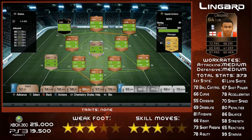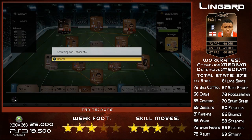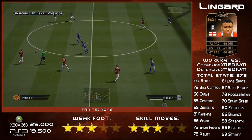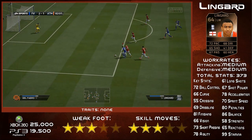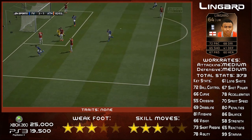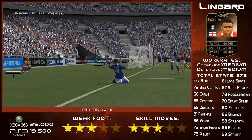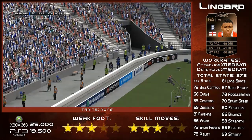Hey, what's up guys, welcome to another Informed player review with me, your boy FIFA Wonder HD. This week we'll be looking at the Informed Jesse Lingard card, out a few weeks ago but still a really good card. Before we get into the review, I'd like to give a massive shout out to myfootcoins.com — their link will be in the description below. So, Informed Jesse Lingard, his left wing 64-rated bronze card.